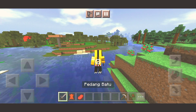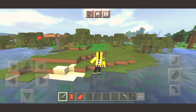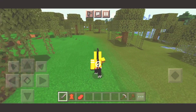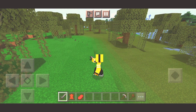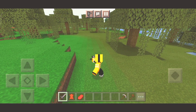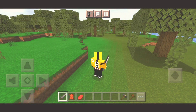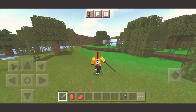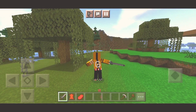Lalu sekarang kita bakal cobain animasi memegang pedangnya. Bisa kalian lihat kalau kalian jalan pakai pedang itu gimana. Dan kalau nebas, kalau kalian nebas - gila keren banget cuy. Dan sekarang coba lari dengan pedang. Kayak Sasuke ya, udah mirip kalian kayak Sasuke deh.